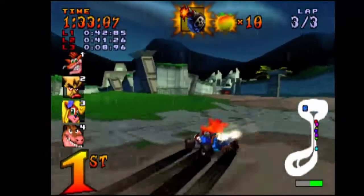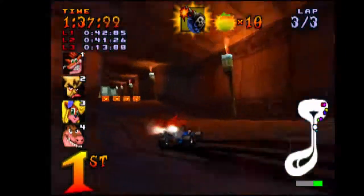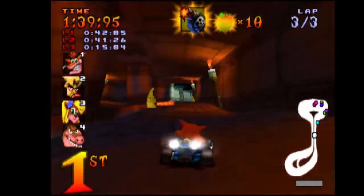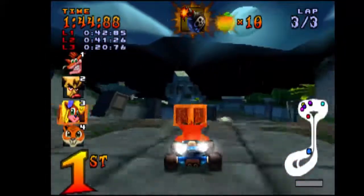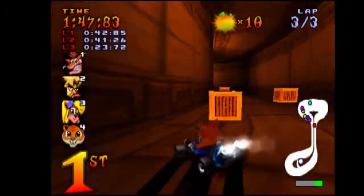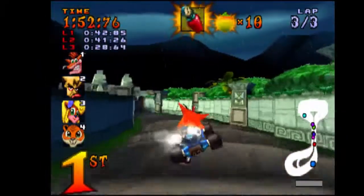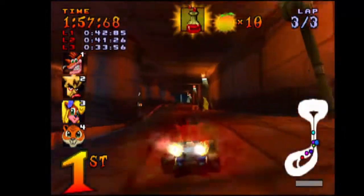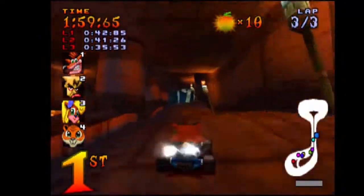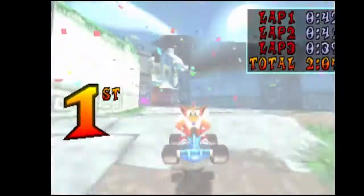Okay, a bomb. Sometimes your RNG is on your side, and this one was on my side this time, because let's admit it — each time you are in first place, the majority of items is either a formula or a Nitro TNT. Just the final part of the slab and I'm done.